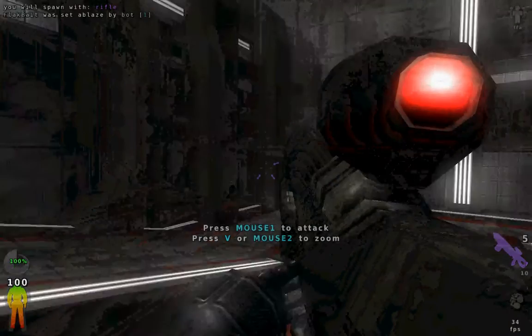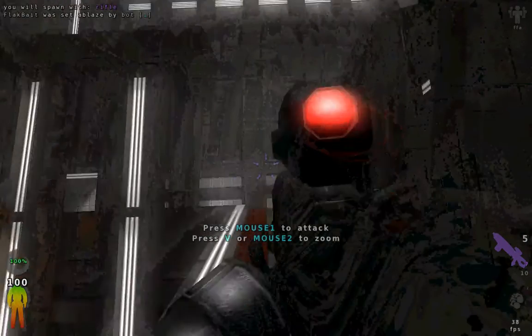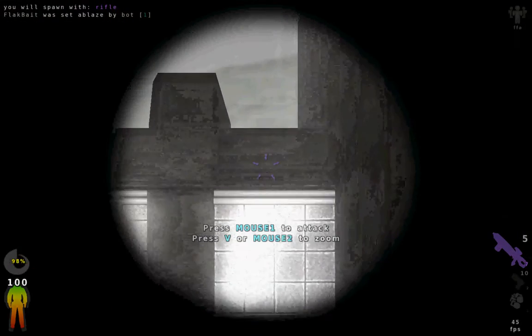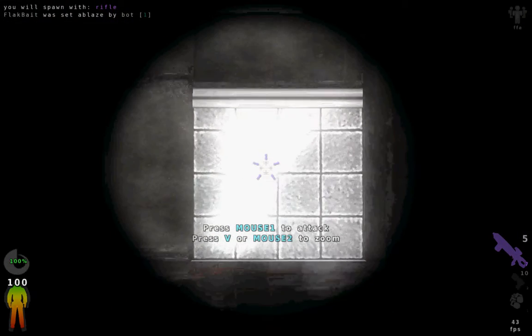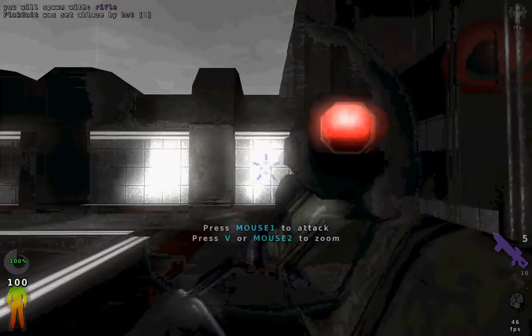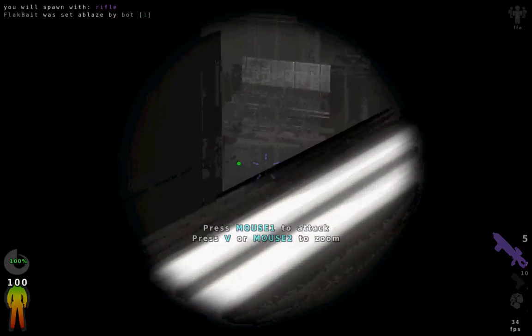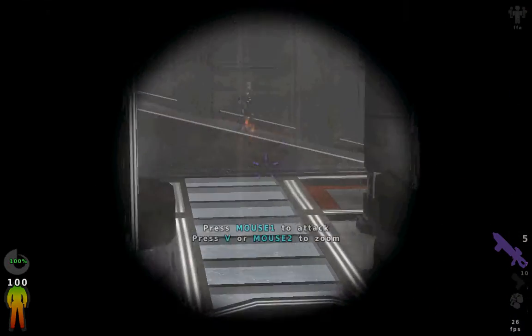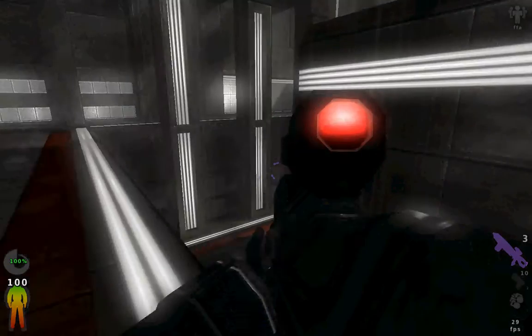The rifle — I don't really like it, but I'll show you how to use it. The ticks around the reticle show you how much ammo you have. You have a five-shot clip here. Hold your right mouse button to zoom in and out. Left click to fire as usual.